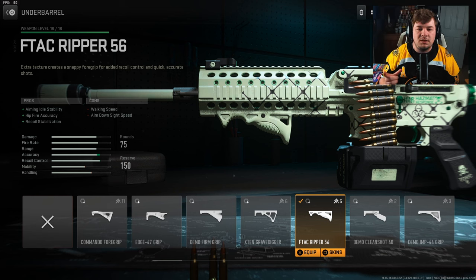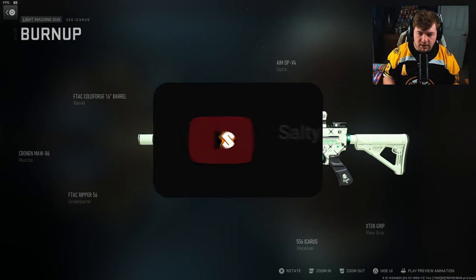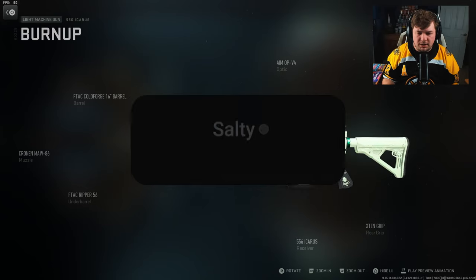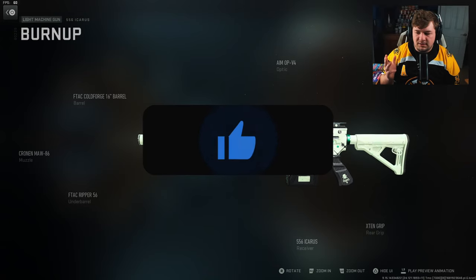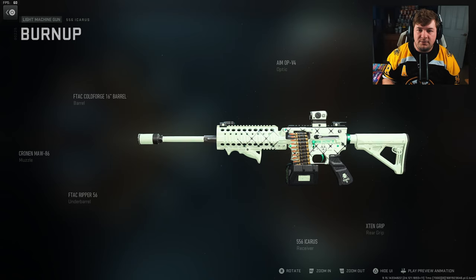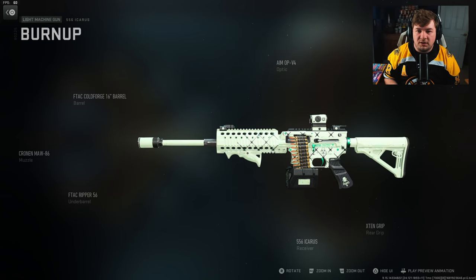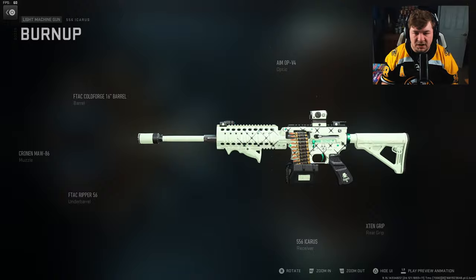You can see that large increase to the accuracy side of things to control that side-to-side bounce. Since the massive nerfs to the Raal and the RPK, the LMG meta has kind of been wide open. I've seen a lot of people enjoy the Rapp, the Icarus, and in some cases even the RPK. But I feel like the 5.56 Icarus is the best LMG in the weapon class right now — I'd love to hear your opinion down in the comments. Make sure you hit the like and subscribe button. Let's get over to Museum.